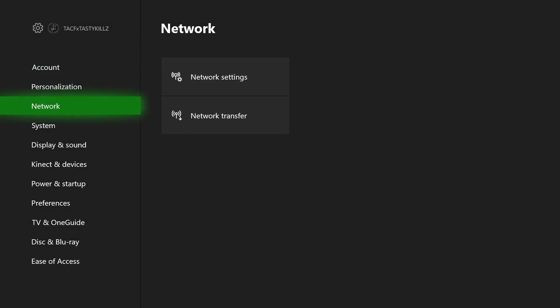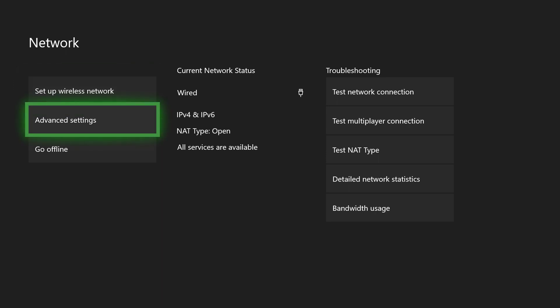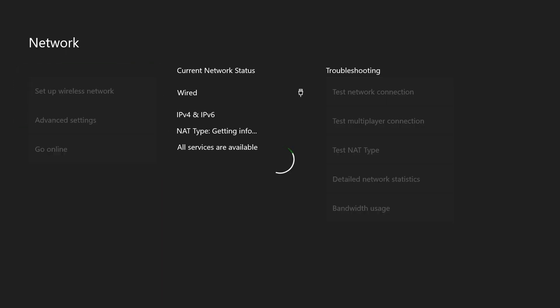So instead of losing the 100k poker chips, I go here and go to my network settings. This has also worked for PS4 — I'm not sure about PC, so don't quote me on that.